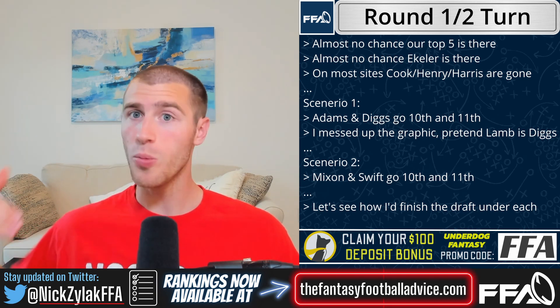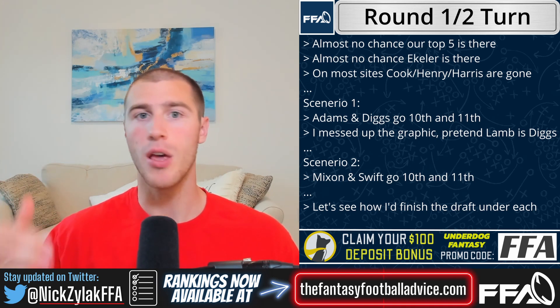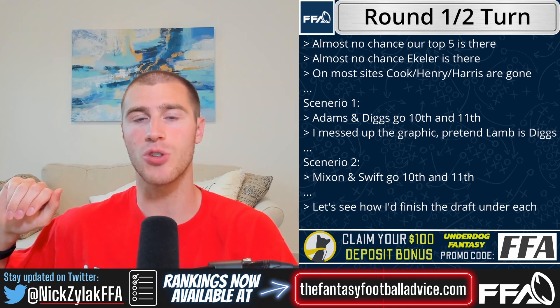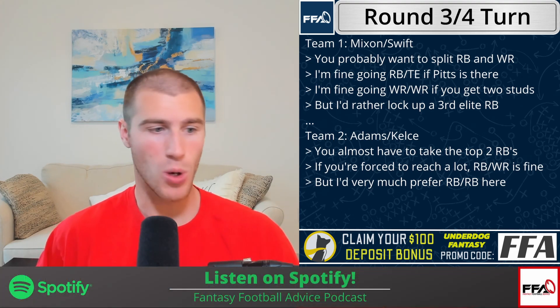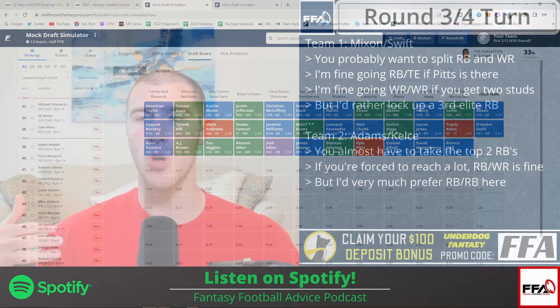You go by the ADP. Adams could still finish as the number one wide receiver this season, and Kelce will probably finish as the number one tight end — so you're taking two phenomenal picks. We'll hope that in rounds three, four, five, and six we can make it up at running back. So first two rounds: one team goes Mixon and Swift, the other goes Kelce and Adams.